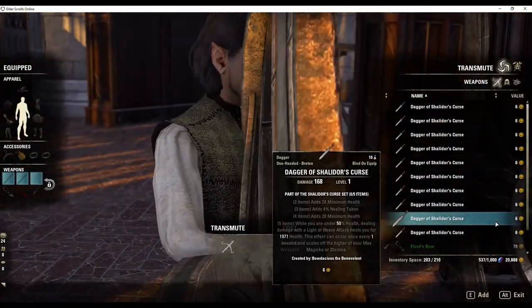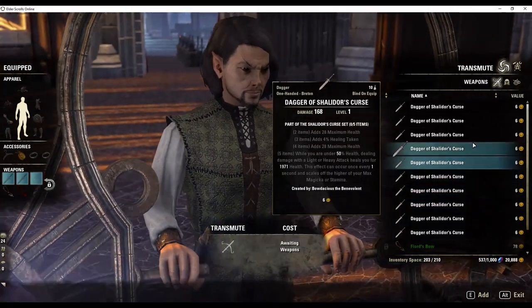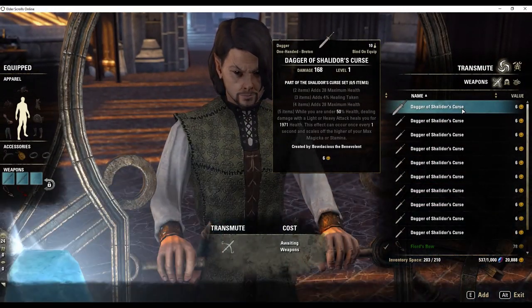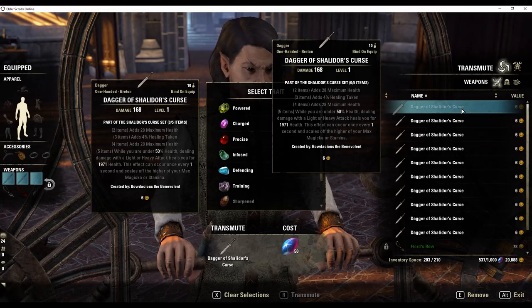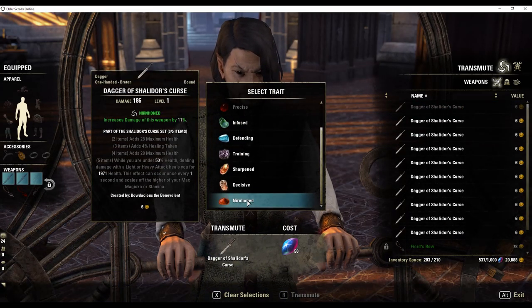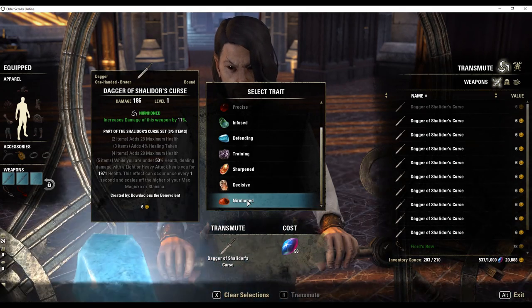If you have a crafter earning crafting vouchers, they can purchase the transmutation from master crafter Rollus in the capital cities of Mornhold, Wayrest and Eldenroot. If you have the crowns you can also purchase a transmutation from the crown store.